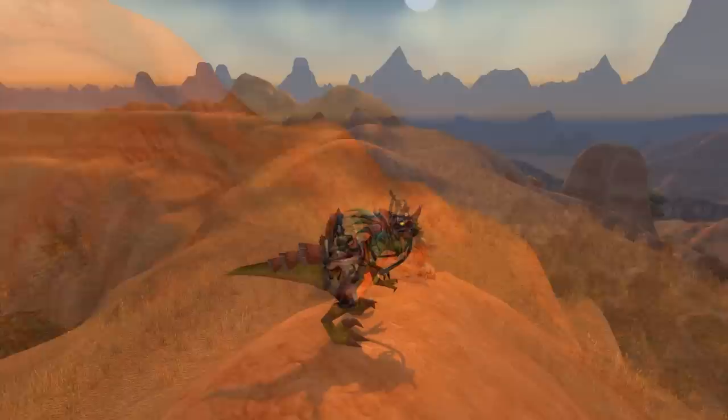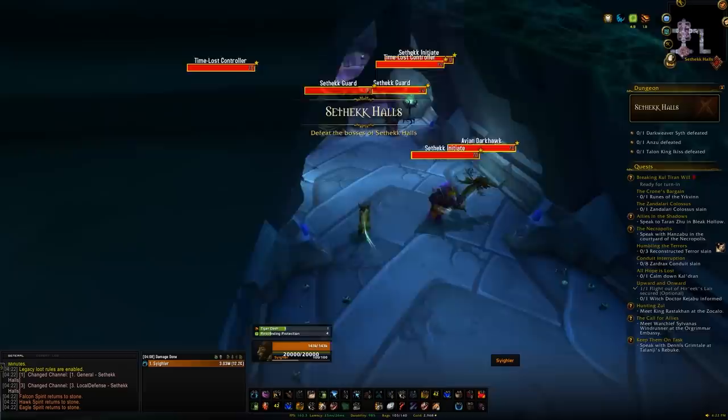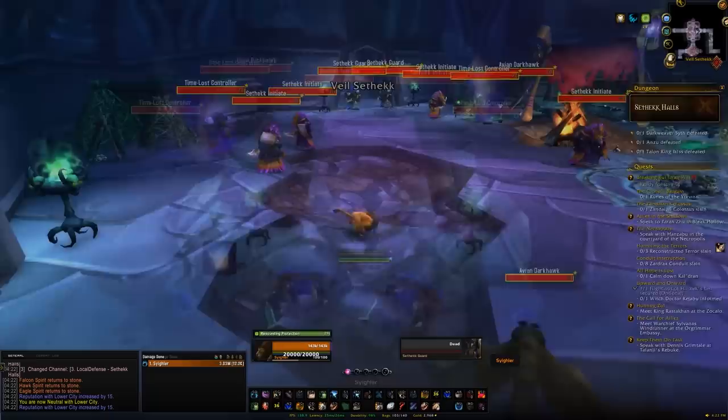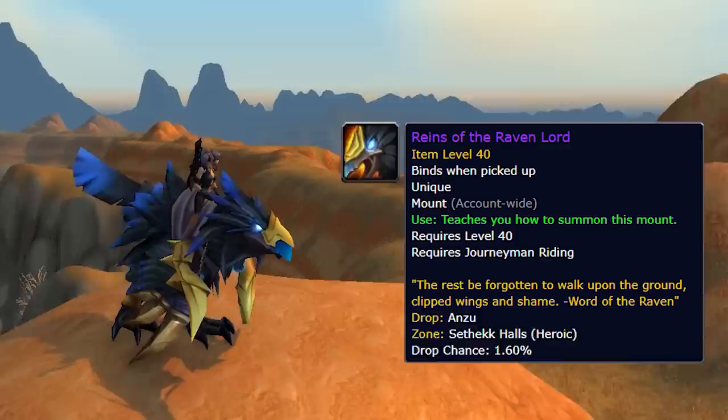Our next stop is going to be Heroic Sethekk Halls, which we'll find within Auchindoun in Terokkar Forest, Outland. Head there to the east dungeon — there'll be four different dungeons in this place. Make sure you are on Heroic difficulty by right-clicking your character portrait, going down to dungeon difficulty, switching onto Heroic, and head inside. The second boss within this dungeon has just over a 1% chance of dropping the Raven Lord mount.